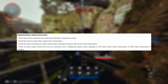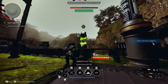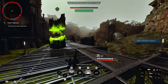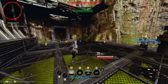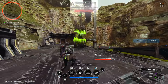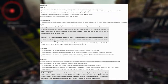For optimization: fixed a memory leak that occurred intermittently in windowed mode — I personally experienced this a lot when tabbing out to check a guide, sometimes crashing due to running out of memory. Also fixed a memory leak when using frame generation, fixed temporary frame drops when opening inventory with frame generation, and fixed an issue where the frame rate limit wasn't restored when DLSS frame generation options were changed to off. Frame generation should run better overall now.